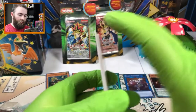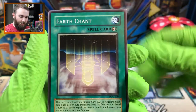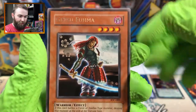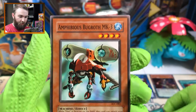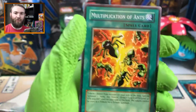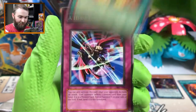Not even first edition. In this pack we have Skullmark Ladybug - how frightening is that? The Earth Chant. Dawn Turtle. Tower of Babel. Getsu Fuma - nice samurai lady there. Jade Insect Whistle. Amphibious Bugroth Mark III. Some of these I can just imagine playing in an actual game. Multiplication of Ants - that sounds familiar.